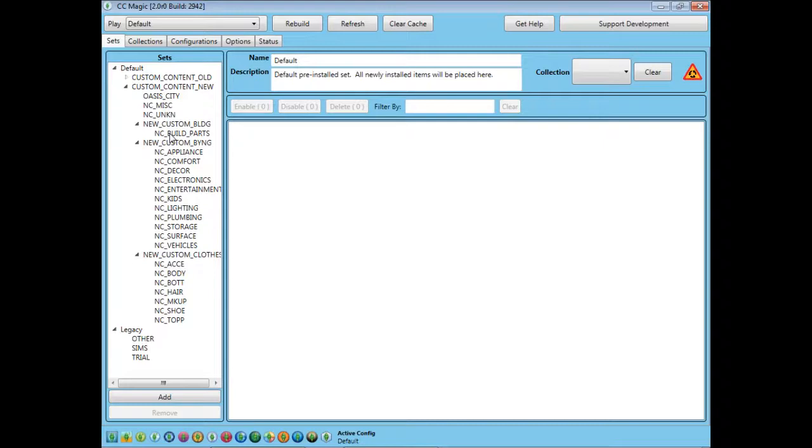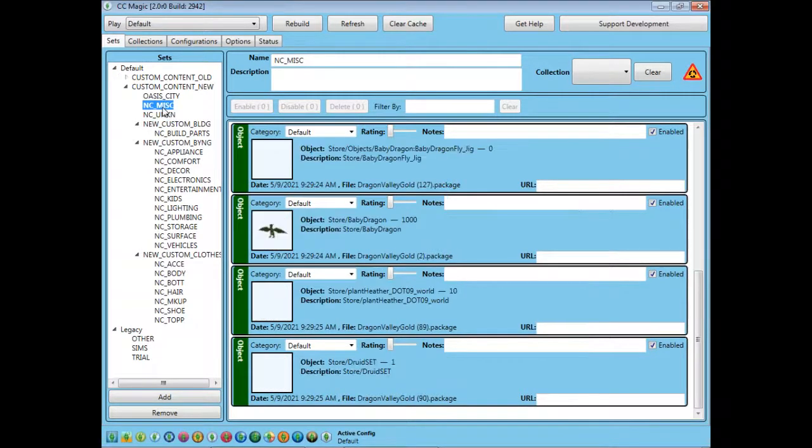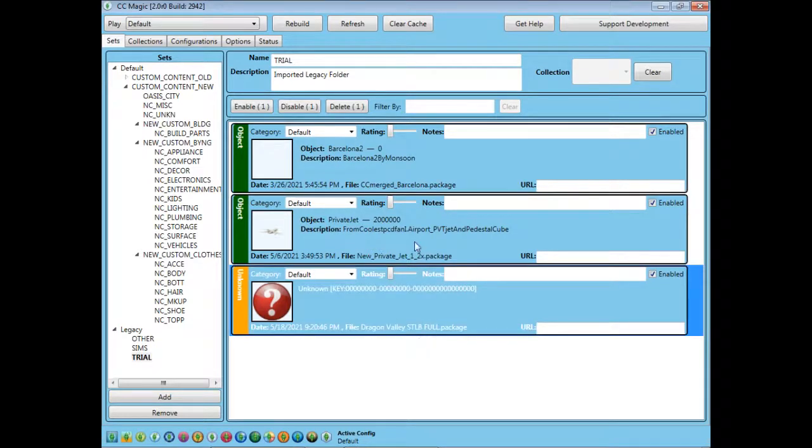So let's get started. The objects from the Dragon Valley world have been installed previously. As you can see, there are Dragon Object and the Egg Object. And there is our STBL package file.